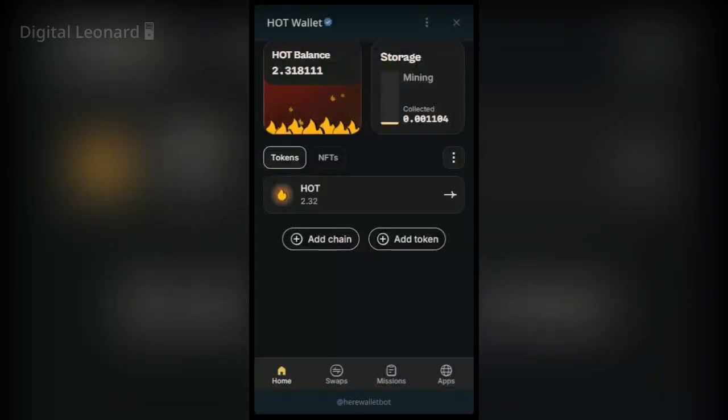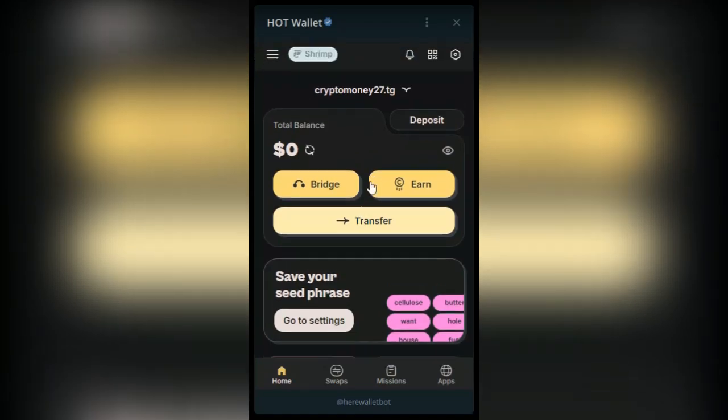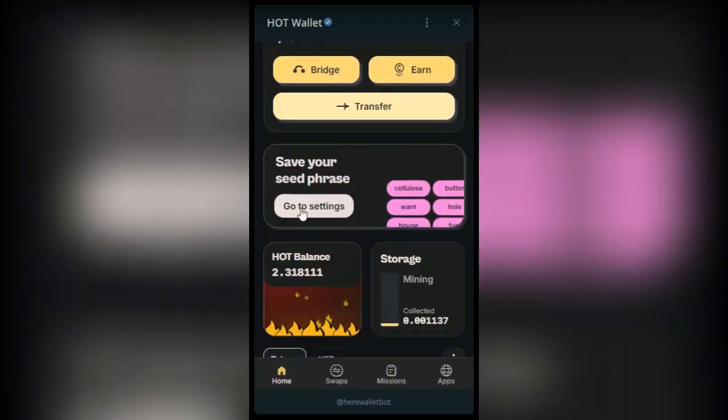So this is the hot wallet. You can open it on your desktop, you can use your phone as well. To claim points, once you go to your hot wallet, this is what it looks like — your username and all of that.